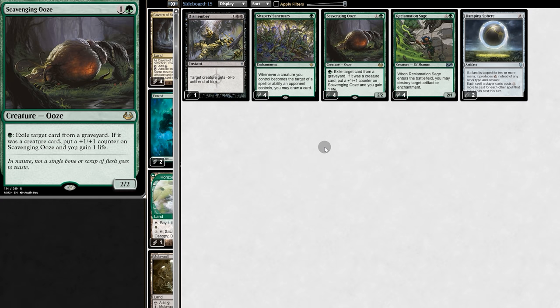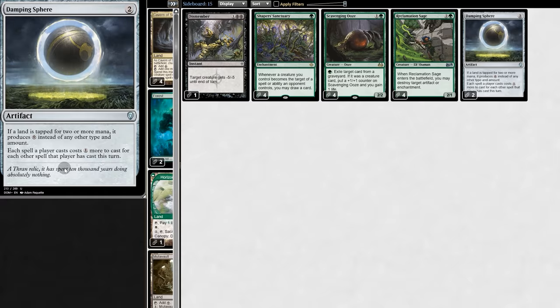On the sideboard, we have creature hate, removal hate, more graveyard hate, artifact and enchantment hate, and Tron and Storm hate. That is the deck — now let's get to the gameplay.